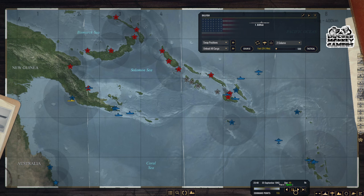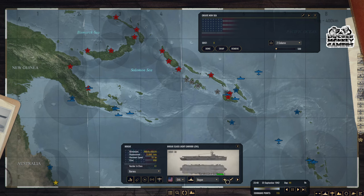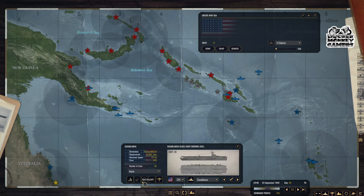An aircraft carrier — not a Japanese one, maybe an escort carrier. Let's see — Casablanca is 30 points. Wait a minute, you guys were mentioning something about an Alaska class. We can get the Casablanca because she's got 18 Hellcats — that would be a nice little defense. We'll just park her right over here.